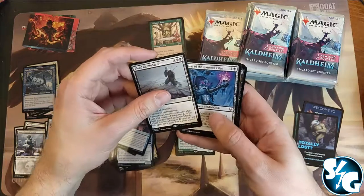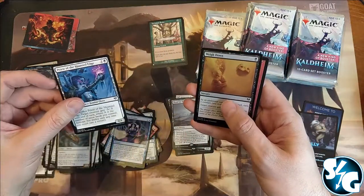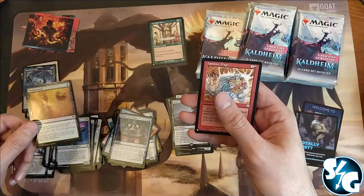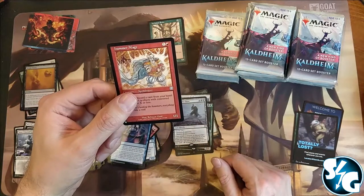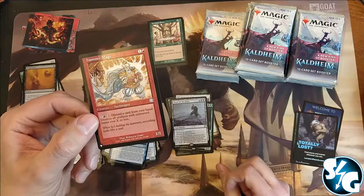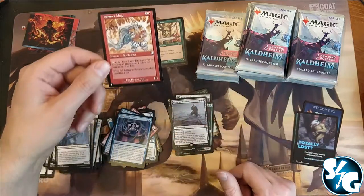Blood on the Snow — alright. And Priest of the Haunted Edge. And Way Down. And Arcanian Masquerade — I can't even pronounce it. Hammer Mage, an uncommon.